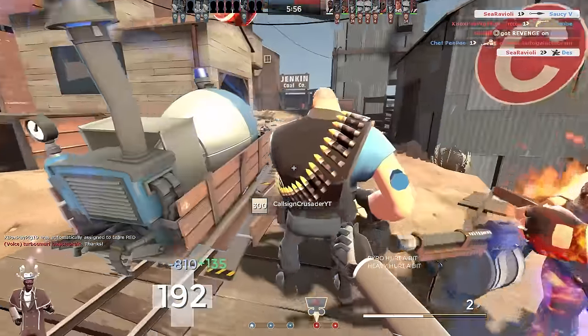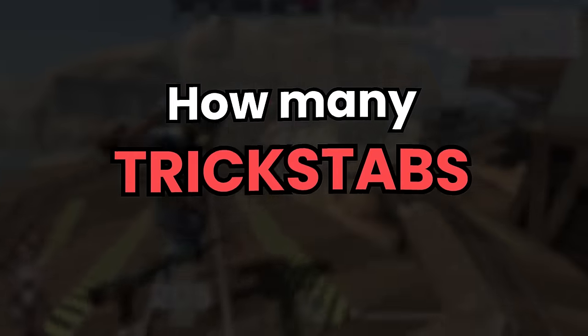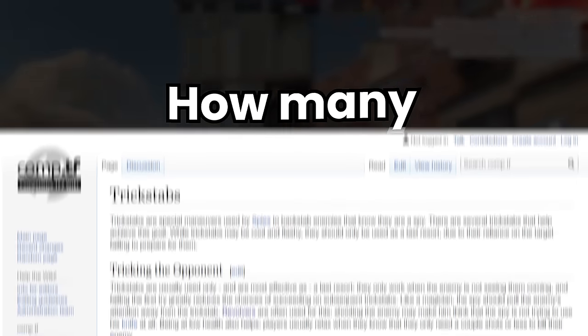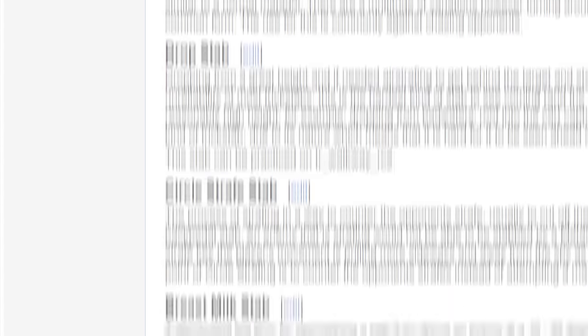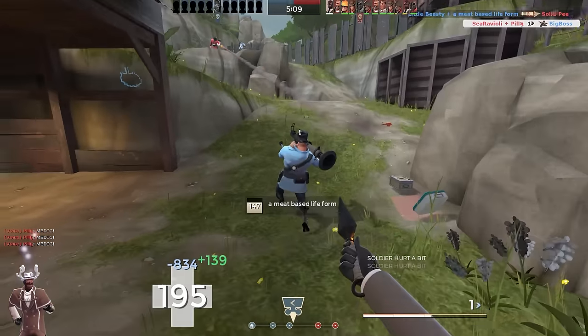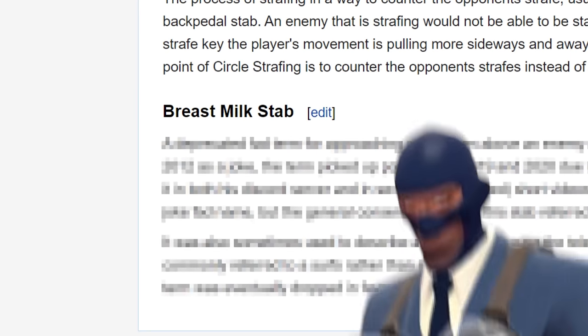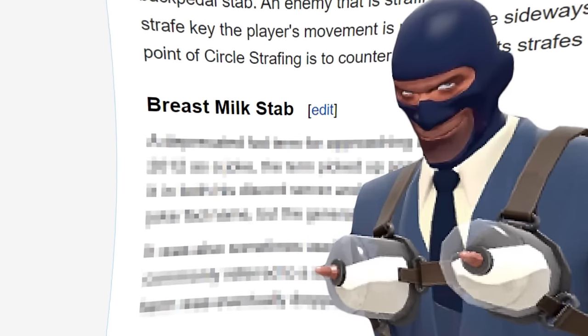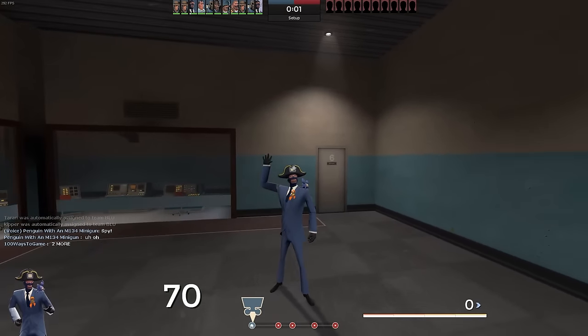But after hearing spy mains invent a new type of stab every other day, I began to wonder, how many trick stabs are there? Luckily for us, the competitive TF2 wiki page has a list of every type of trick stab, so today I'm going to try to successfully perform every single one. Starting from the most common ones, all the way to the... the breast milk stab? Alright, we're here on Badwater and we're playing as the pirate spy!